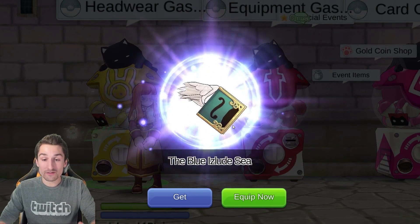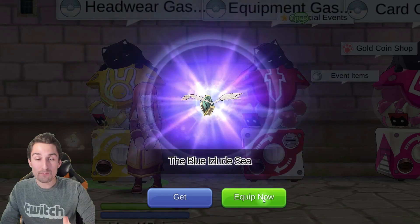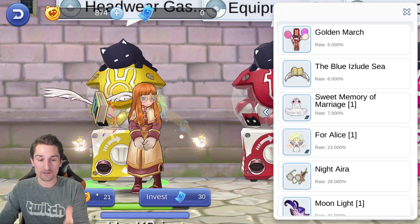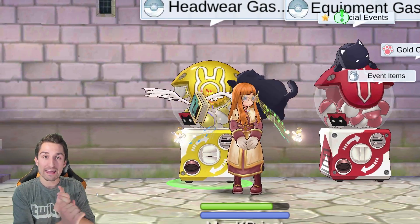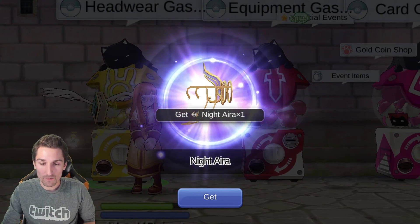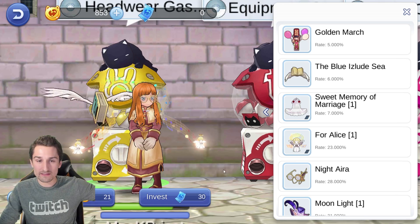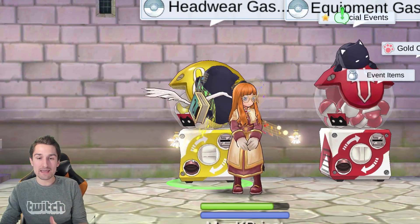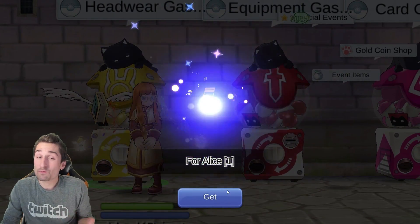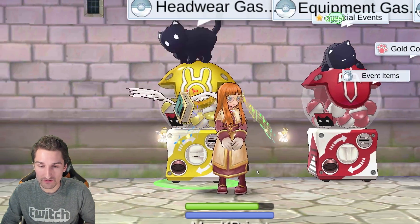But here we go — the Blue Islude Sea. This is a back, this is the best in slot back equip. That was a 6% rate to pull that, which is really awesome. Golden Marsh and the Sweet Memory of Marriage would make us fully geared out. So I'm going to pull all these coins — we're just going to keep going and see how long it takes to pull all of the pieces, if we even can, with our 1,000 Big Cat Coins.